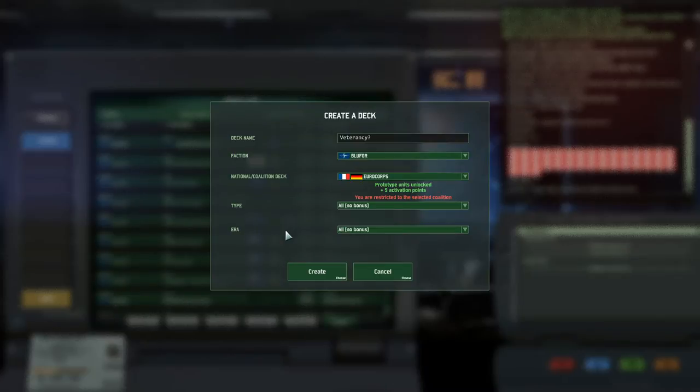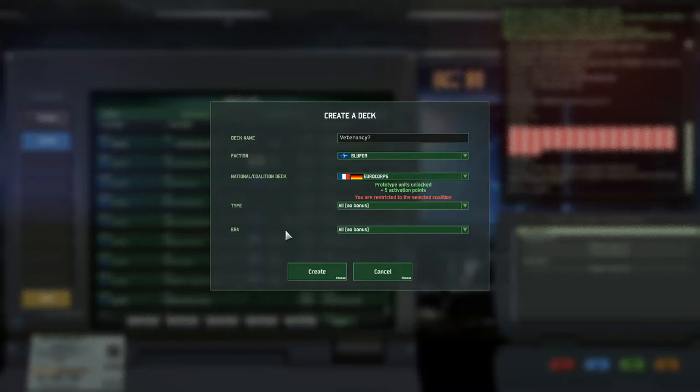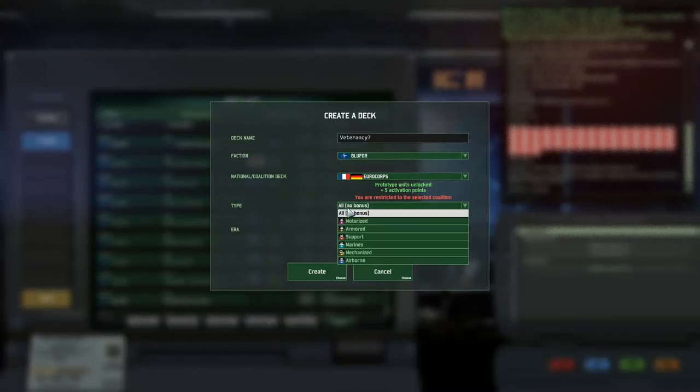The Veterancy bonuses don't start when you are actually in the deck builder — they start earlier. They start right here when you see this screen: 'Create the Deck.' The moment you select a type, also known as a specialization, you're going to get XP, so you're going to get that Veterancy bonus, or at least a little bit.